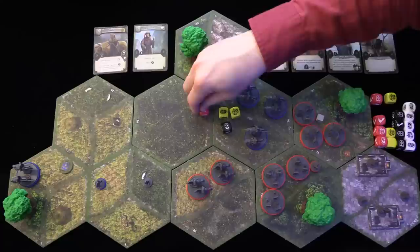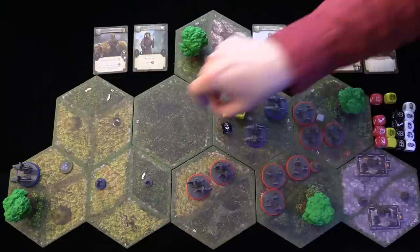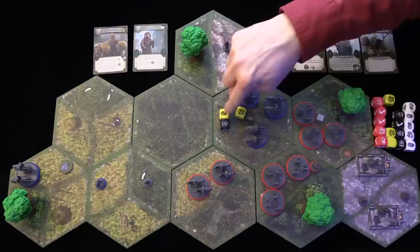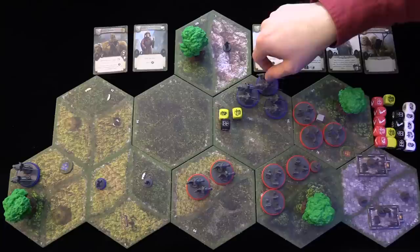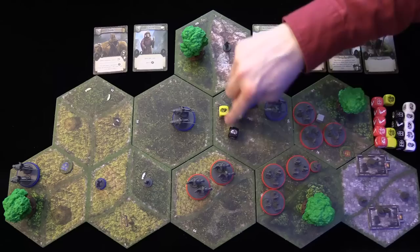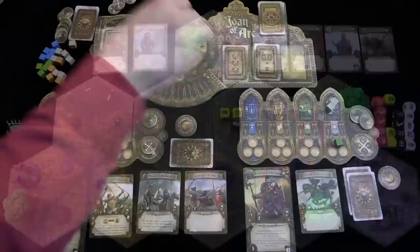If a red die were rolled, the kill result would be applied first and the unit would be removed. However, bowmen do not get red dice, so a disruption occurs instead. If the cavalry unit had rolled a shield, they could have blocked the disruption. Let's say they did block it — they get pushed instead, so as the attacker I can push them into an adjacent area and hope to harm them with my sergeant of arms. But if they didn't block anything, the disruption would occur first and they'd be placed in the infirmary.